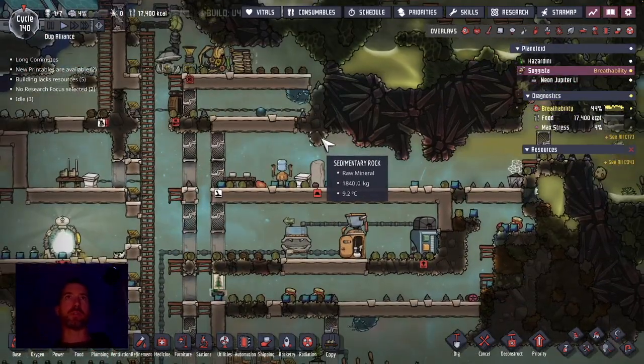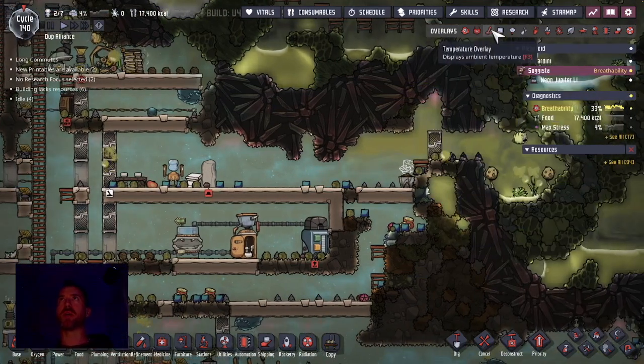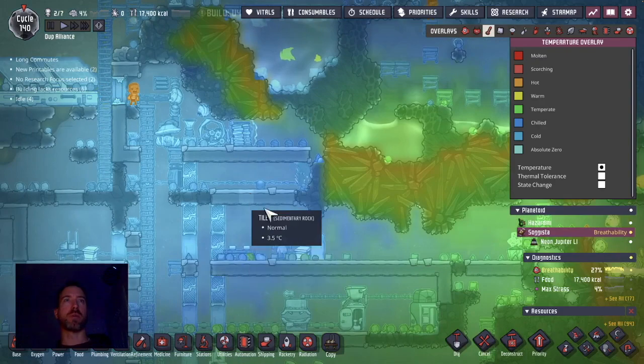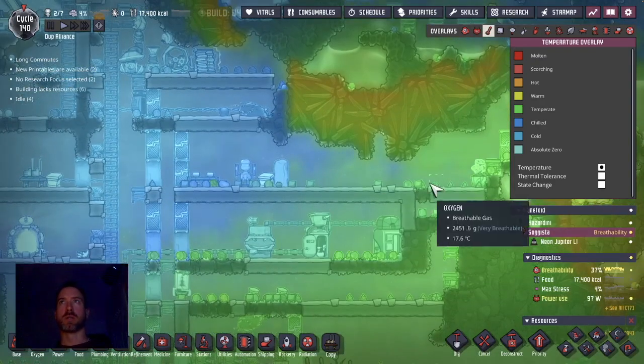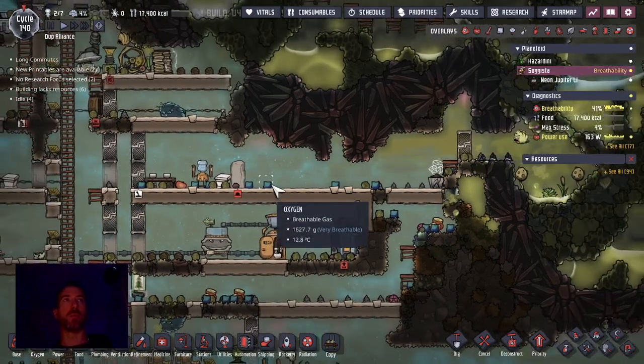Hello and welcome back. Starting off this episode by relocating a flower pot. The reason for that is it was too cold to grow it here, essentially preventing this from being a great haul. By putting it over here I'll be able to make that a great haul and get a little bit more morale bonus.